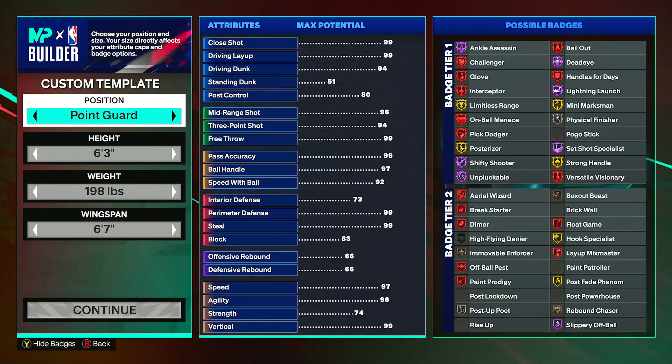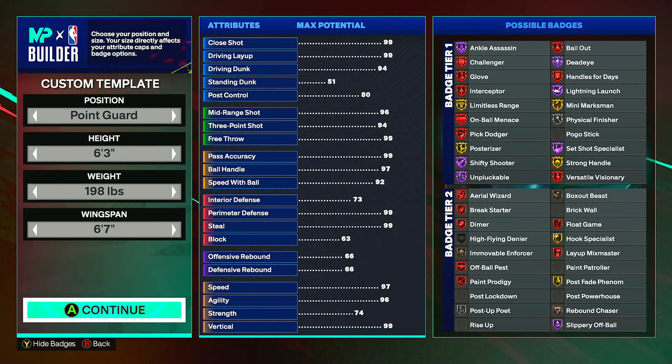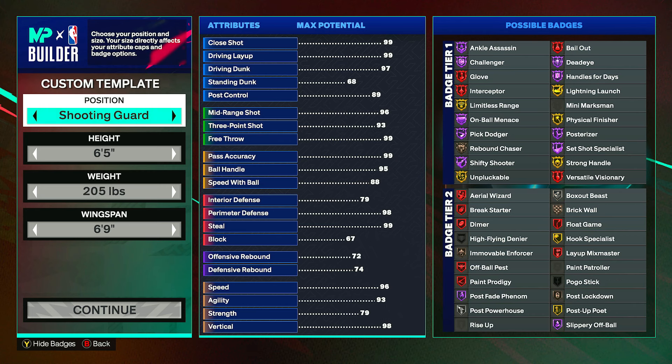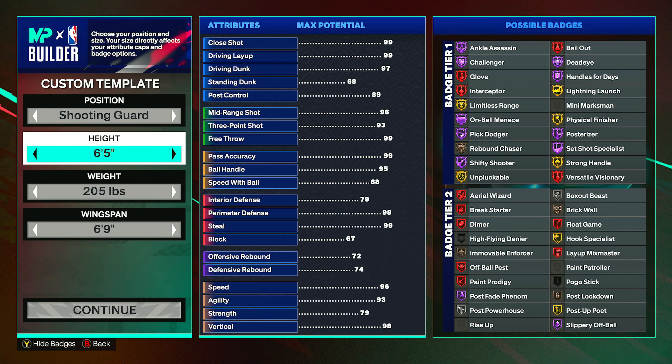What's up YouTube, welcome back to another video on my channel Skotrix. Today we are back on NBA 2K25 for another build guide video, and I'm going to be showing you how to build the best Jalen Brown build in NBA 2K25. This build has super good finishing, shooting, playmaking, defense, and physicals — it's a very good all-around build. Let's get into it. First off, for the position you want to be a shooting guard.